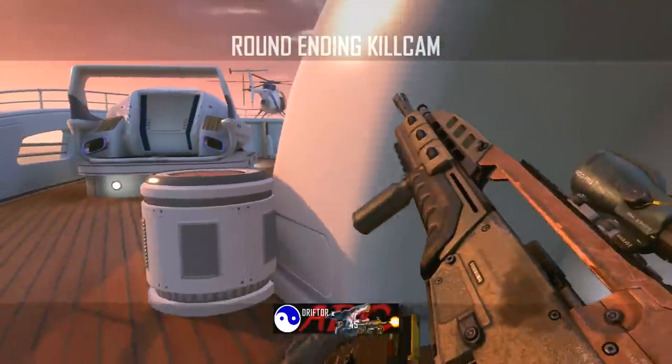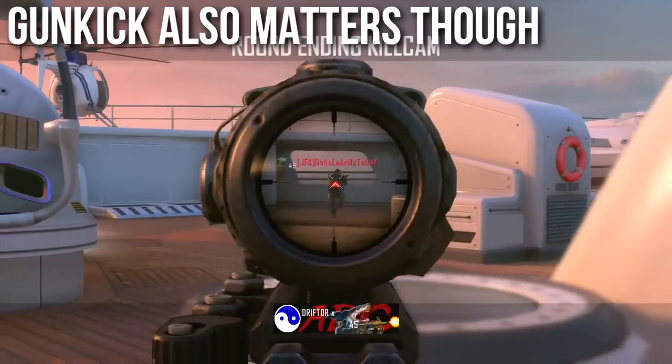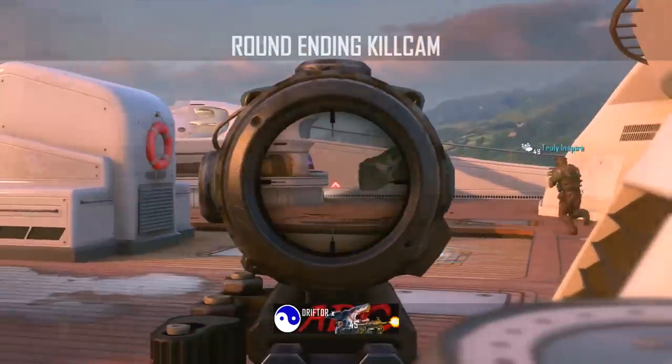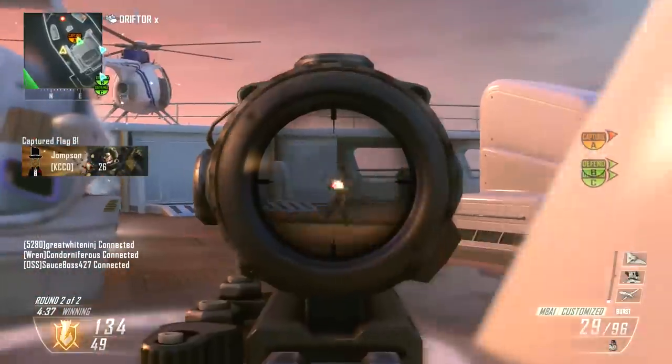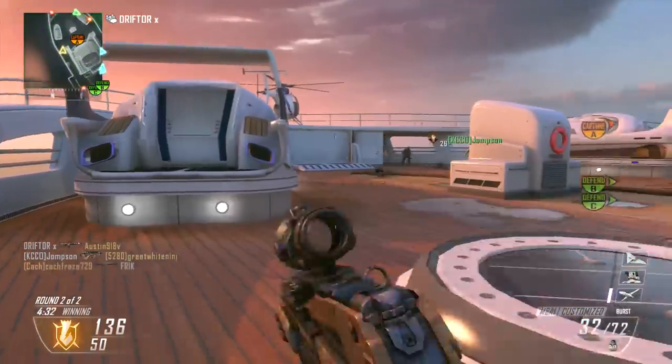Lastly there is gun kick, which is a bit more complicated. It's not as powerful as view kick on your overall recoil. It simulates the nuances of holding a gun in real life — the twisting left, right, up, down — as opposed to the camera-strapped-to-the-barrel concept. Gun kick is not as important as view kick.